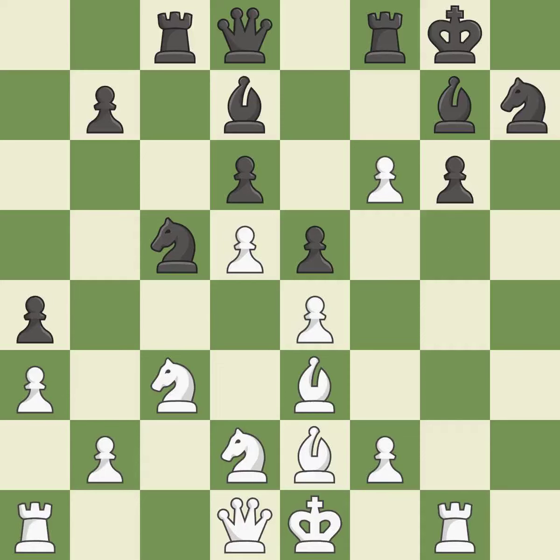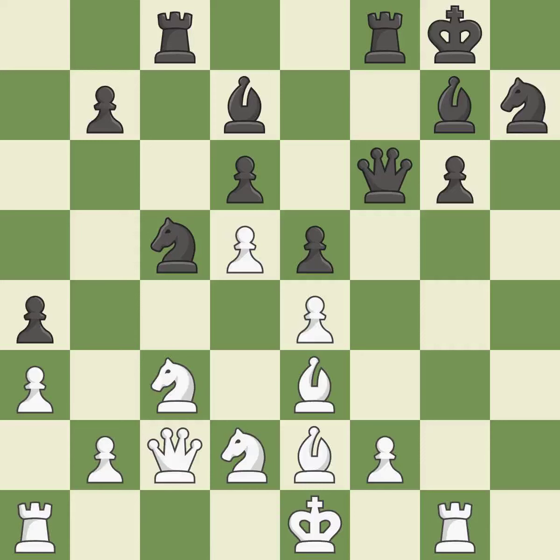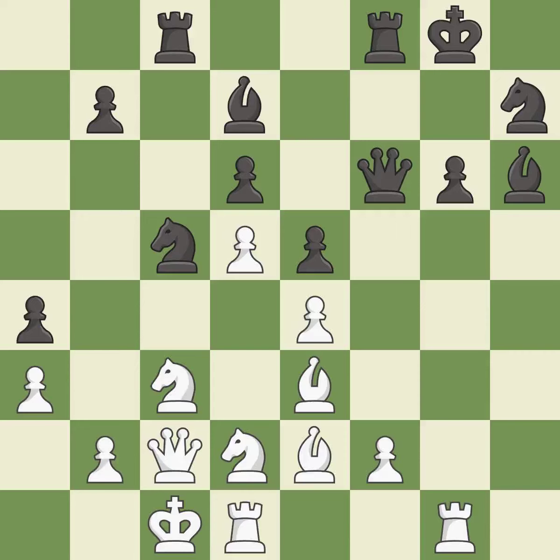After all captures, this is an equal trade — it is best. Recaptures — it is best. The game is still close to equal, but white lost their advantage — it is an inaccuracy. This threatens to win a knight — it is an inaccuracy. This connects the rooks, which helps them coordinate together in the future. This is the only good move. This prevents the opponent from being able to win a knight.